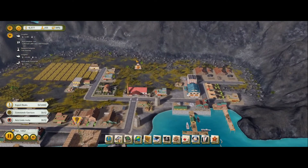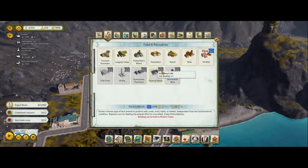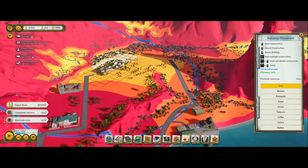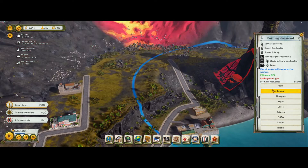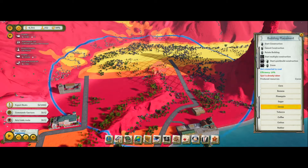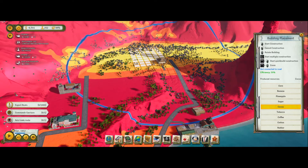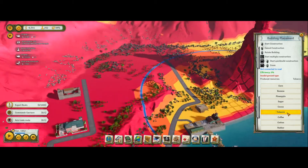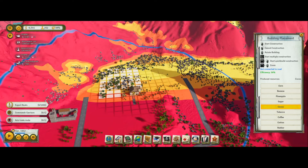I was looking at getting some fields and plantations up here. Oil well - haven't unlocked it. Corn - how efficient would that be? 34, 35? 27? Nope. Banana - might be very productive, 39. Pineapple? Nope. Sugar. Cocoa - 36 on cocoa. I could fit two cocoa plantations in there. Tobacco could go over here and get me 50%. Let's chuck a couple of cocoa plantations here.